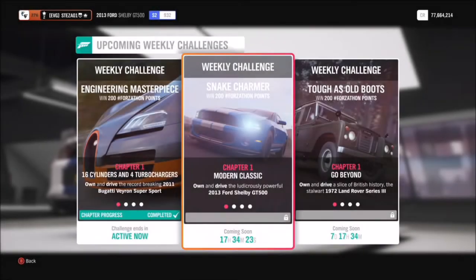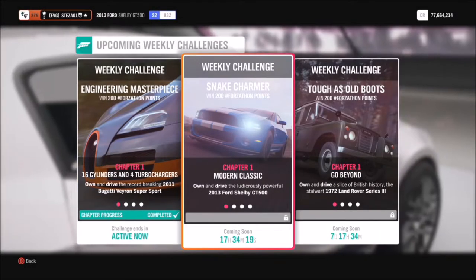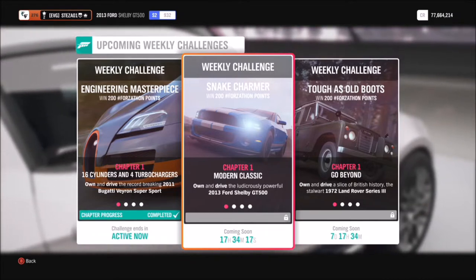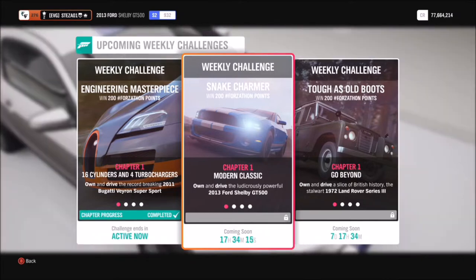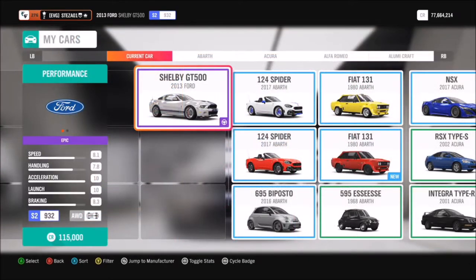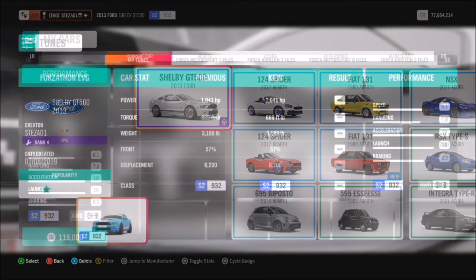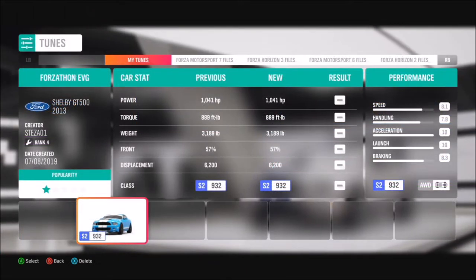Hello and welcome back to another Forzathon guide. This week's Forzathon revolves around using the 2013 Ford Shelby GT500 Mustang, which is a very very cool modern muscle car. Here it is in all its glory. It costs about 115,000 credits, but I'm sure a lot of you guys have it already.